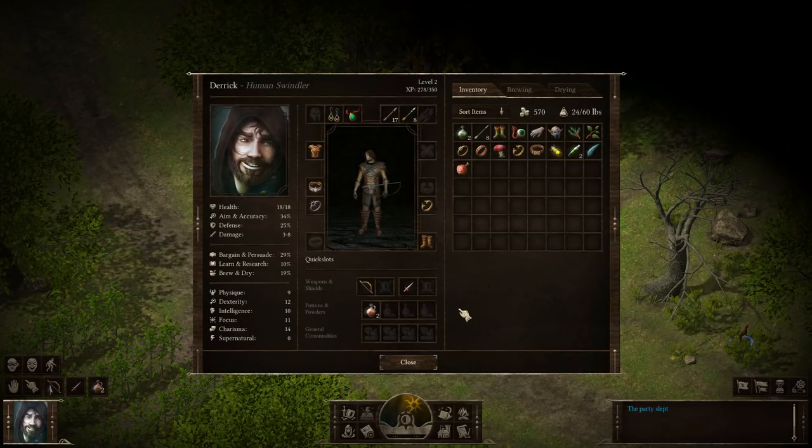Now let's take a look at inventory. Our protagonist is Derek, a human swindler. On the left side, you can see his portrait and his most important character stats. In the middle section, you can equip the items of the character and manage the quick slots at the bottom. On the right side, you can see the tabs that give you access to your inventory items and to the brewing and drying features.